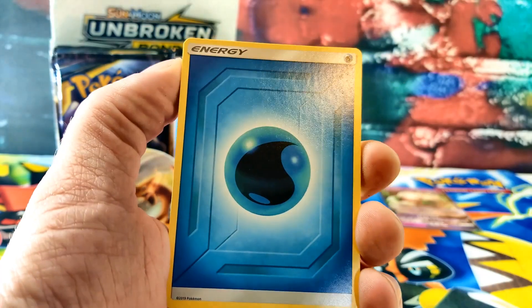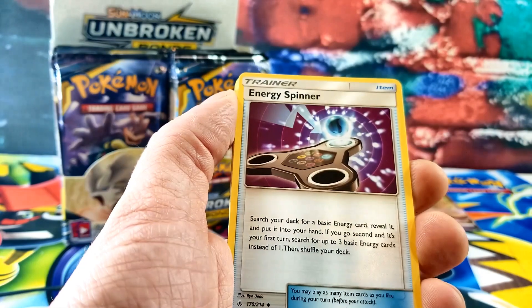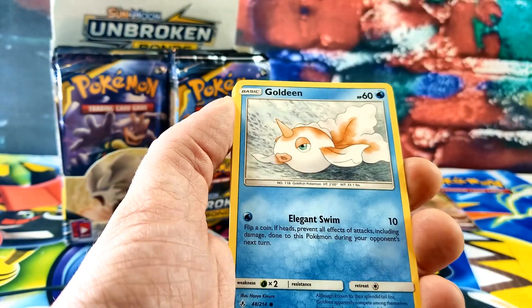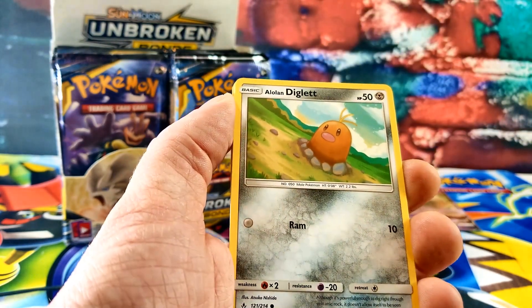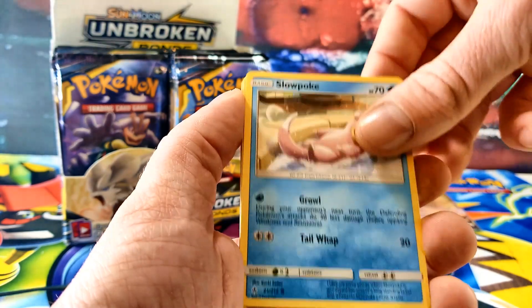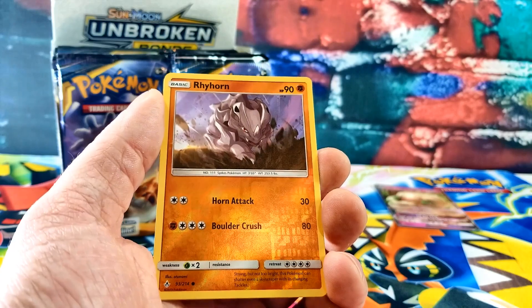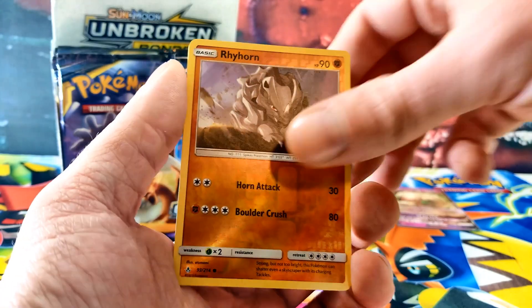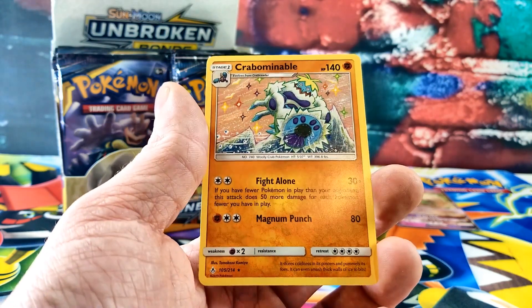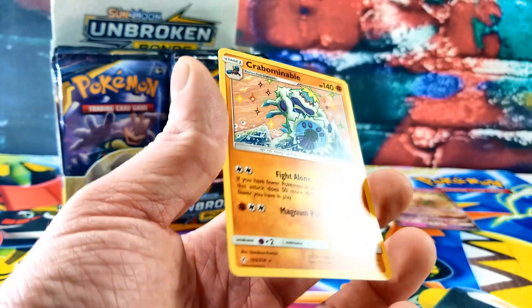Let's see if we can get something good here. There's Water Energy, Blissey, there's a Triple Acceleration Energy — it's like a fidget spinner. Goldeen, Lolan Diglett, Slowpoke, Litten, Santru. Rhyhorn is the reverse. And the rare card is a regular Crabominable. He evolves from Crab Rawler.